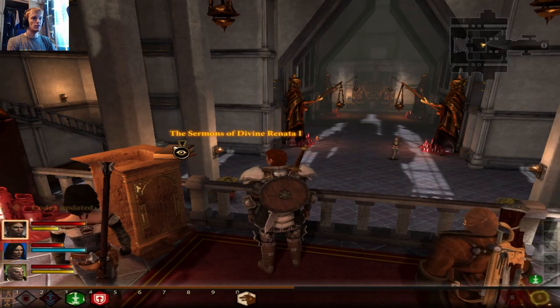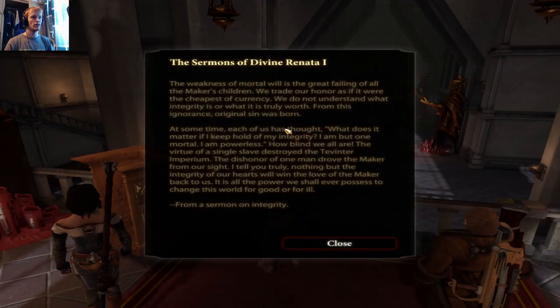The Sermons of Divine Renata: 'The weakness of mortal will is the great failing of all the Maker's children — we trade our honour as if it were the cheapest of currency. We do not understand what integrity is or what it is truly worth — from this ignorance original sin was born. At some time each of us has thought: what does it matter if I keep hold of my integrity? I am but one mortal, I am powerless. How blind we all are — the virtue of a single slave destroyed by the Tevinter Imperium, the dishonour of one man drove the Maker from our sight. Nothing but the integrity of our hearts will win the love of the Maker back to us — it is all the power we shall ever possess to change this world for good or for ill.' Well, we should all have integrity — very true.